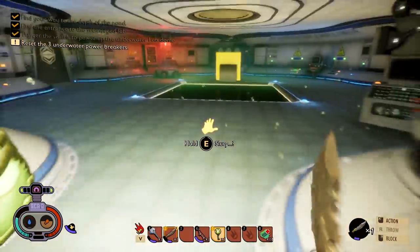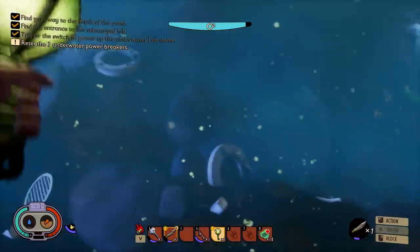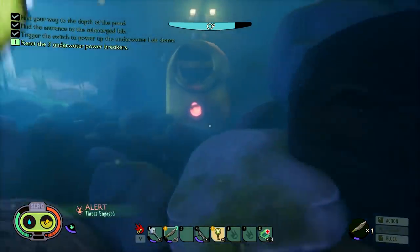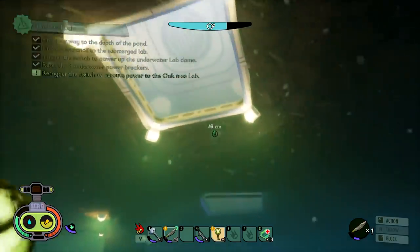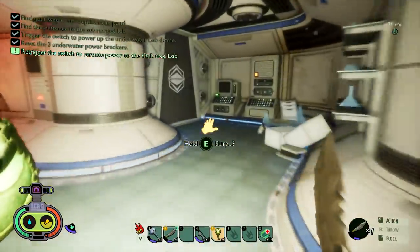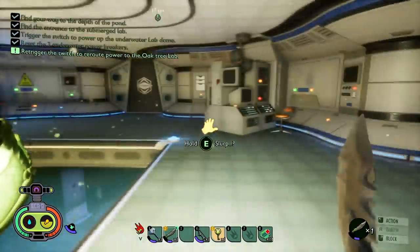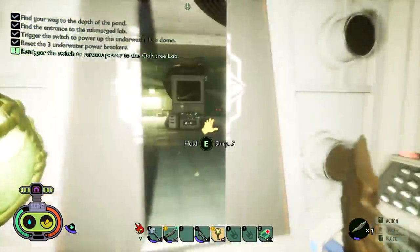I do know the power breakers we're talking about — that's what we were messing with earlier. So we go here and bloop — reset them one by one. There's the second one, and the third one over here. In the full version of this update you're gonna have to worry about those leeches making this significantly more intense. And bloop — this is how we get to repower! Look at the quest in the top left corner: 'Re-trigger the switch to reroute power to the oak tree lab!'